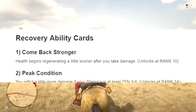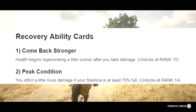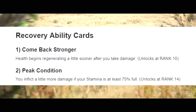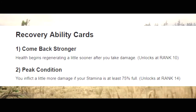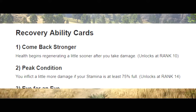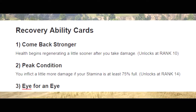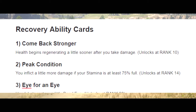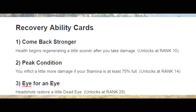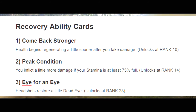The next ability card is Peak Condition. This one allows you to inflict more damage as long as you have 75% of your stamina full. You unlock this at rank 14. As long as you have some cooked meat or something like that to replenish your stamina, you can be putting out a whole lot of damage. Personally, I think this one is a one for the books and I highly suggest you add it on.